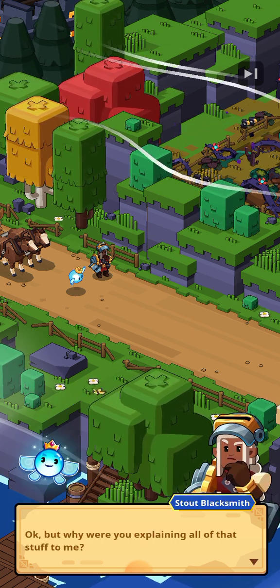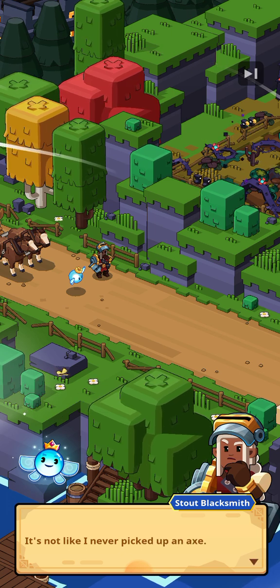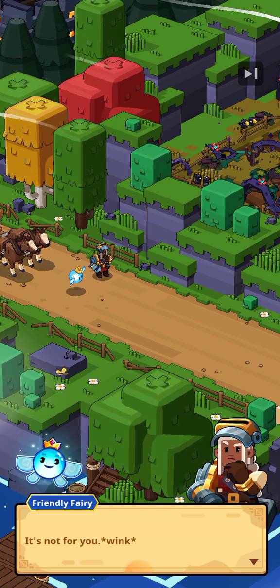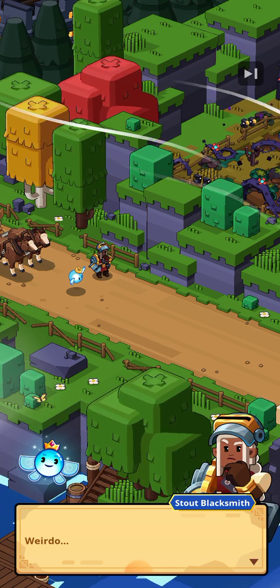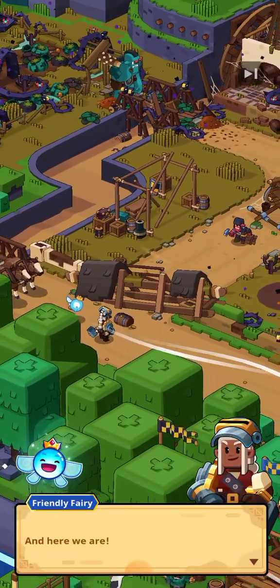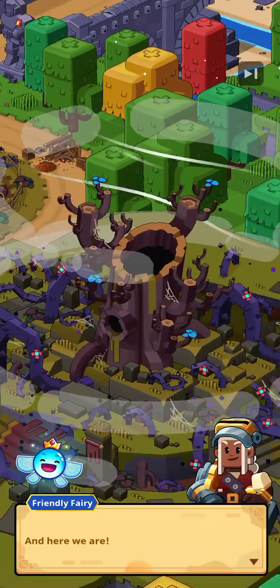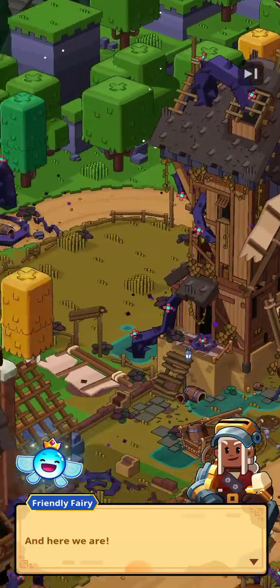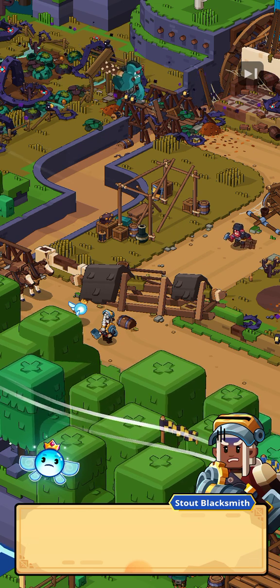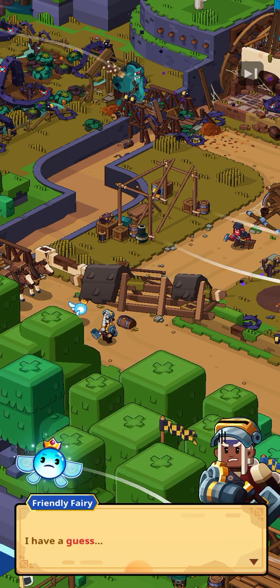Okay, but why would you explain all of that stuff to me? It's not like I never picked up an axe. It's not for you — ow, they're breaking the fourth wall! Wink. Weirdo. And here we are. Okay, this village has definitely seen better days. The place is completely wrecked — what happened here? I have a guess.